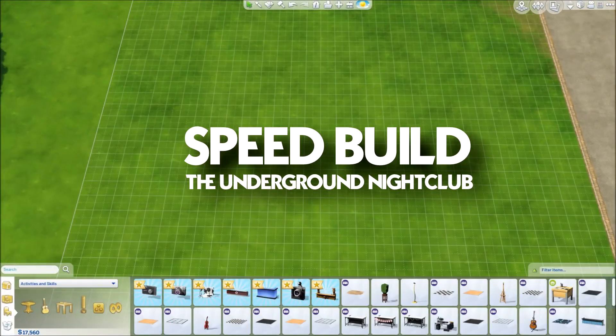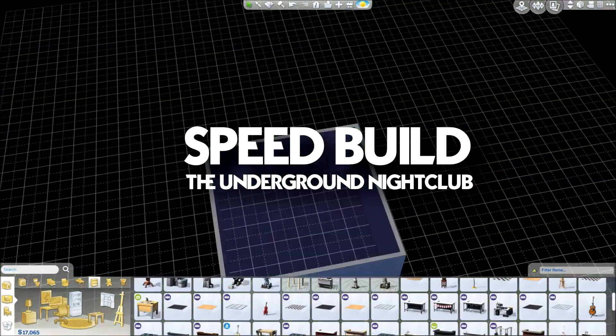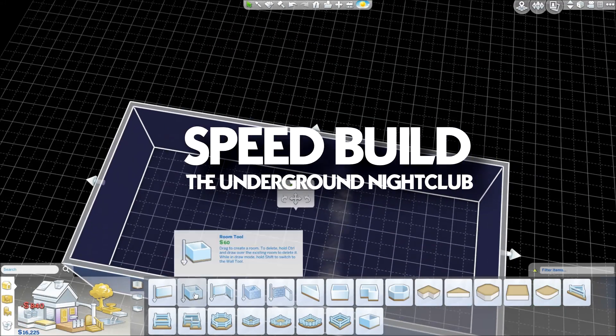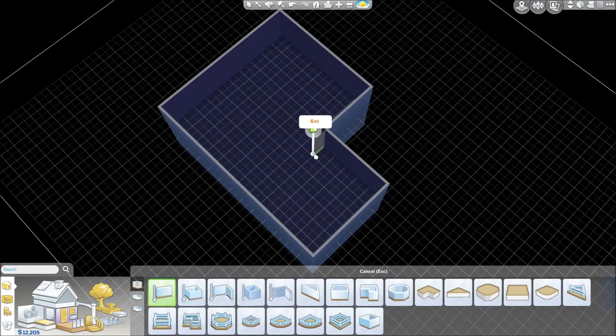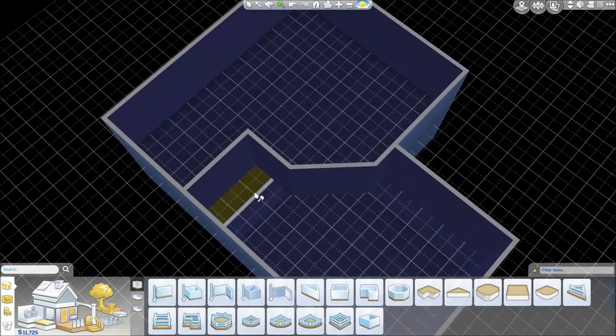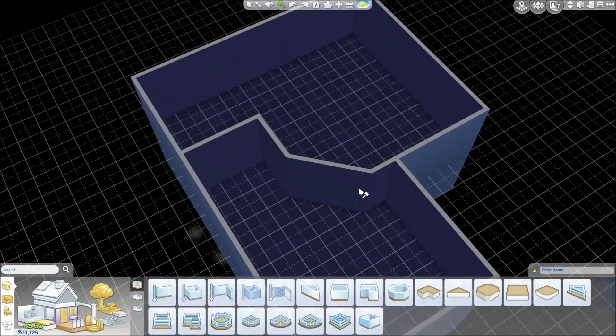Hey guys, it's the Dutch Sims Master and welcome to a new Sims 4 Get Together speed build. So today I'm back in The Sims 4 Get Together, the brand new expansion pack for The Sims 4. And after the DJ hangout, today I'm building the underground nightclub.